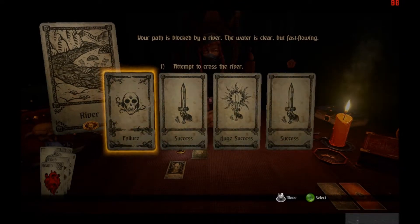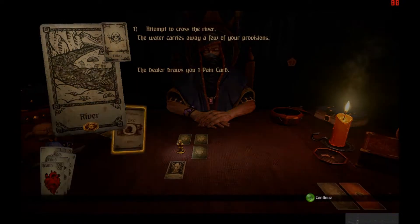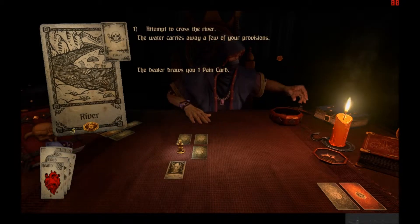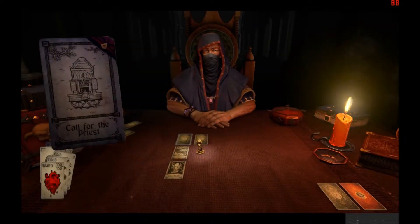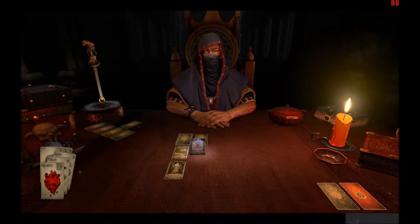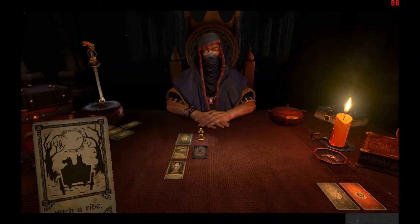The path is blocked by the river. Let's turn back. That's going to suck, isn't it? One pain card — I lose. Well, I don't have any... Nasty. I don't get the token because I... Call for priest. Pass it by — I don't have any money. It's a ride. Next area.